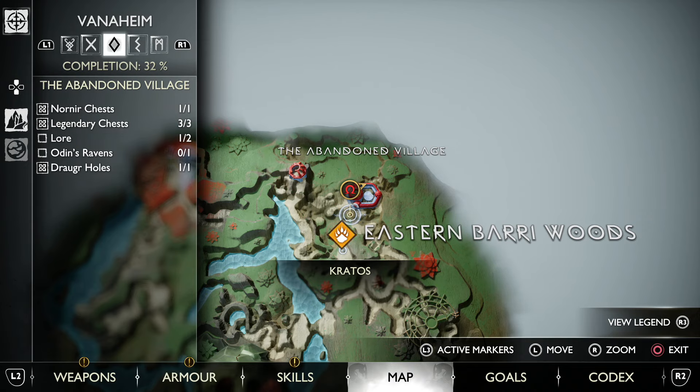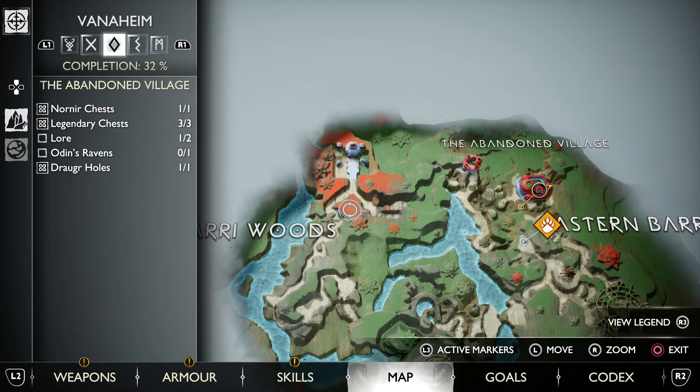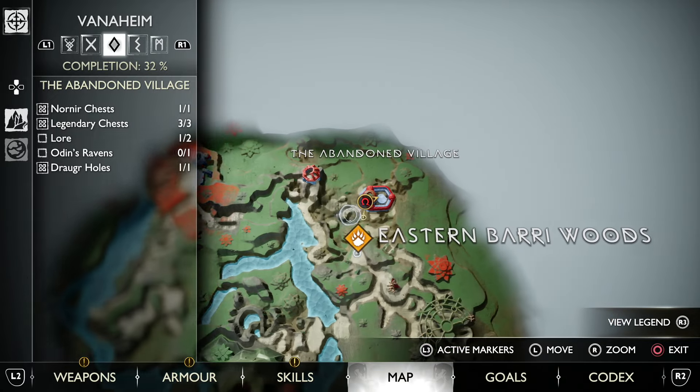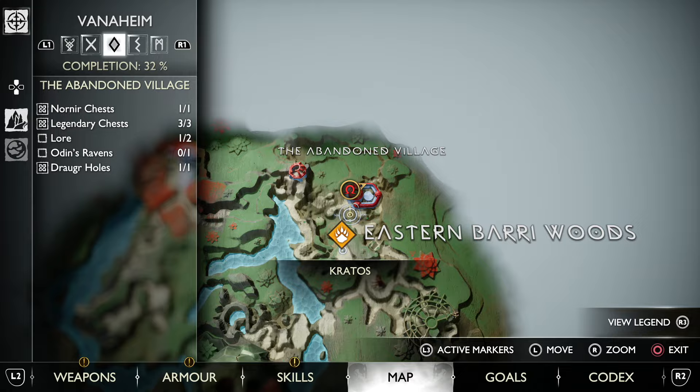I'm going to show you where the abandoned village Odin's Raven is. If you've only just got here and it's your first time in the zone called the abandoned village, it's probably over on the western side. Note it's quite a bit later in the game, so this is slightly spoilery. You will eventually come back to Freya's camp and be sent on a separate mission as part of the story.